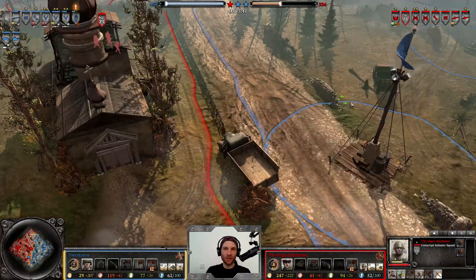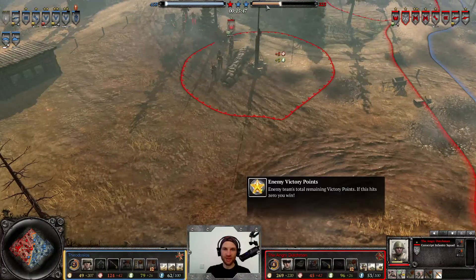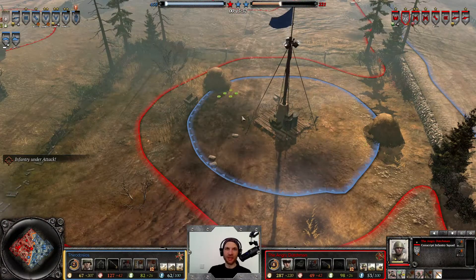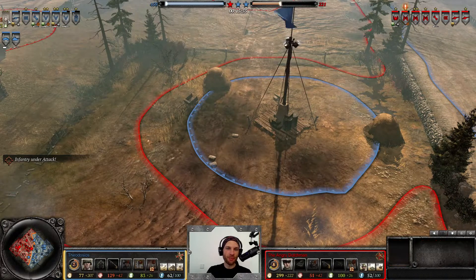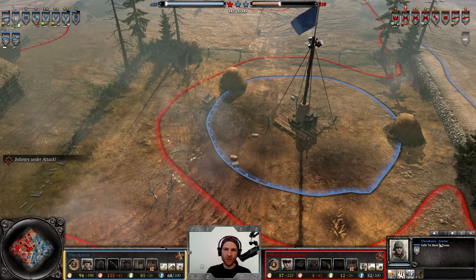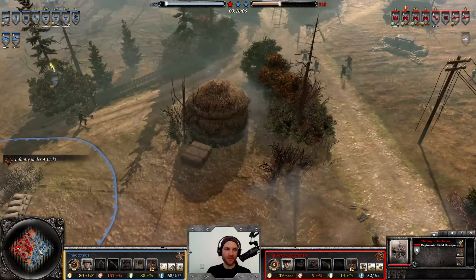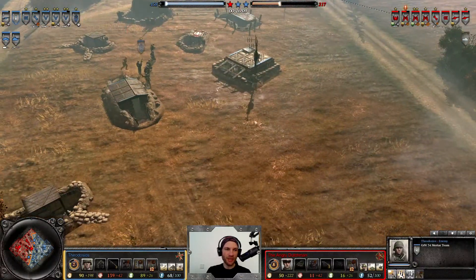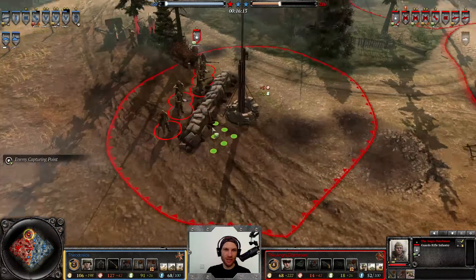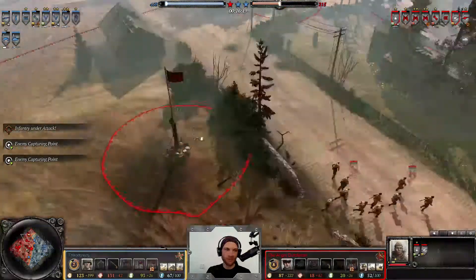A squad of conscripts could reclaim this point — pretty good. But the Angry Dutchman is still so far behind on VP control; he needs to do something to address that. A smart purchase has been added to the German roster: the GRW34 mortar team, very good at chipping away at infantry, static positions, and fortified fighting positions — which has been a sore spot not meaningfully breached yet.